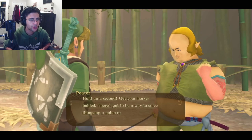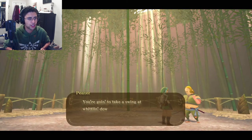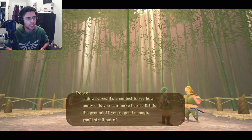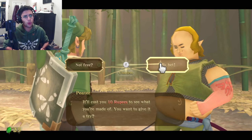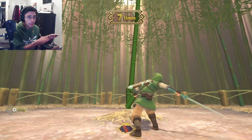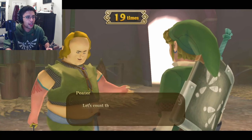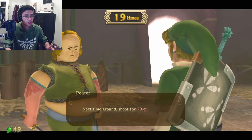"Hold up a second — there's got to be a way to spice things up a notch or three. You're going to take a swing at whittling down that big ol' bamboo right in the middle of this room. It's a contest to see how many cuts you can make before it hits the ground. If you get enough, you roll out here with a prize. It'll cost you 10 rupees. You ready?" Sure! "All right, then. Get to slicing." That kind of sucked — I was only slicing one way. Your score this time is 19. "You got miles to go, but I'll give you something for the effort. Here's 30 rupees." We got 20 rupees out of it.